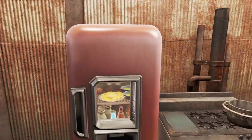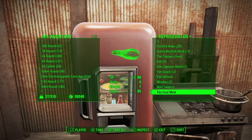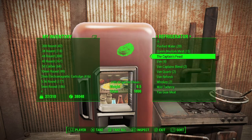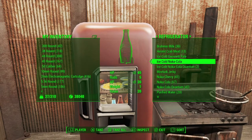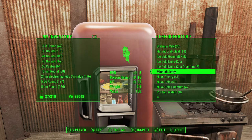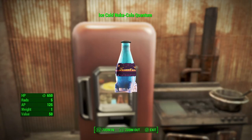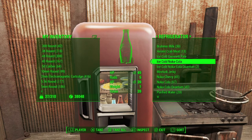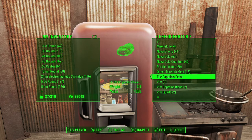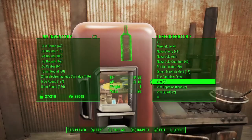Over to the right we've got our stocked fridge from Creation Club. We got ramen milk, hermit crab meat from Far Harbor, ice cold stuff — and no, this is not a fact of the refrigerator, it's just a word play that I put ice cold stuff in the refrigerator. I wish you could take beverages and make them ice cold, but that's not a thing. I got the Captain's Feast in here from Far Harbor, and some Vim.